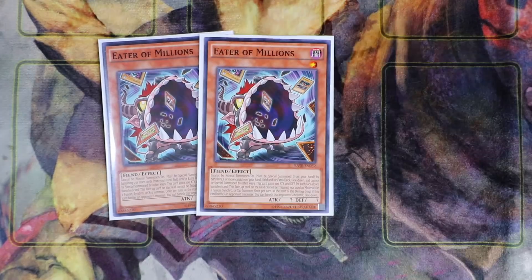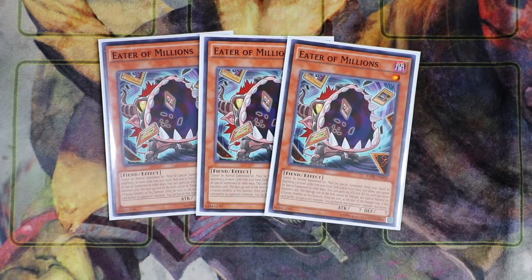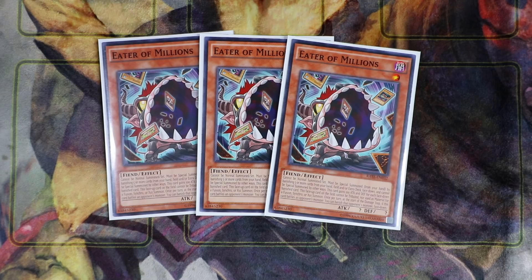For this deck I am playing triple Eater of Millions. The way this deck works in 2019, especially if you don't want to play the draw version where you draw all five pieces in your first opening hand, you're going to play stun cards. Eater of Millions cannot be normal summoned — it must be special summoned from your hand by banishing five or more cards from your hand, field, or extra deck face down. This card gains 100 attack and defense for each face-down banished card. This face-up card cannot be tributed or used as material for a Fusion, Synchro, or XYZ summon. Once per turn, at the end of the damage step, if this card battled a monster, you can banish that monster face down.